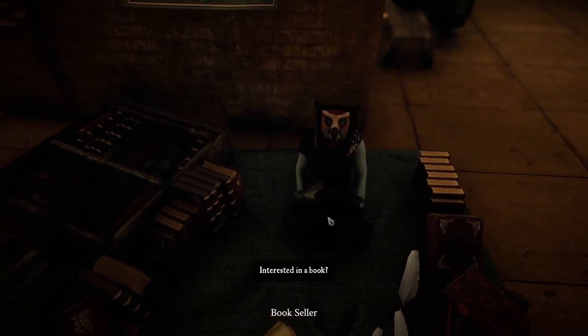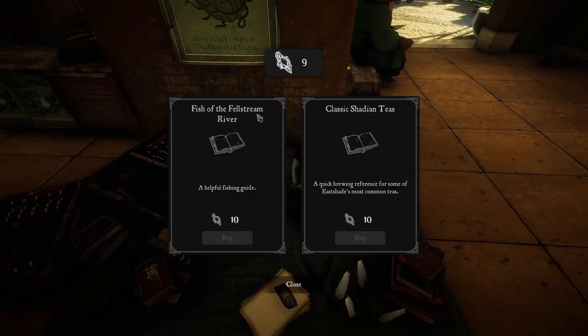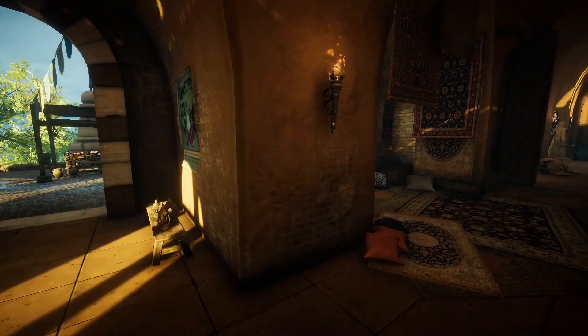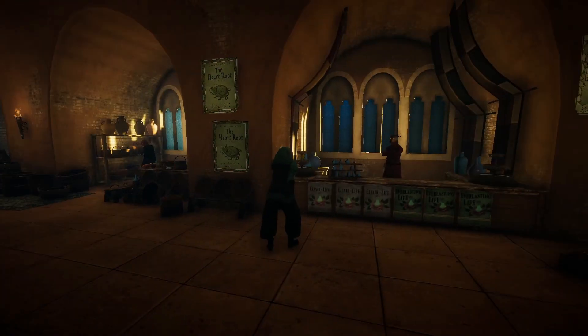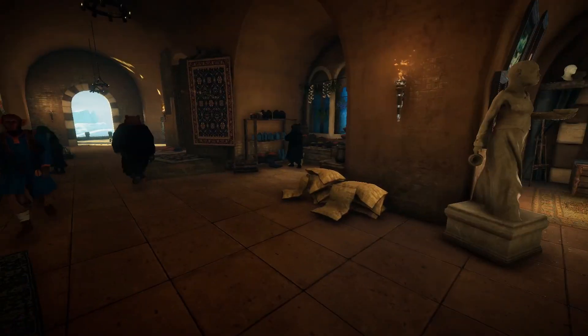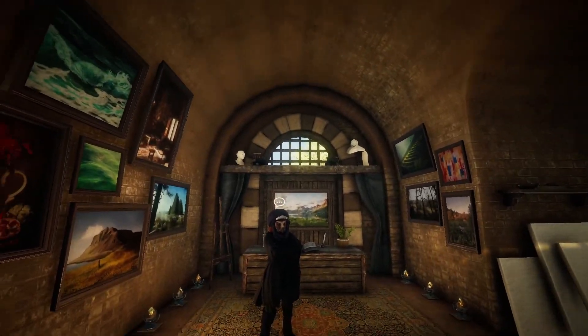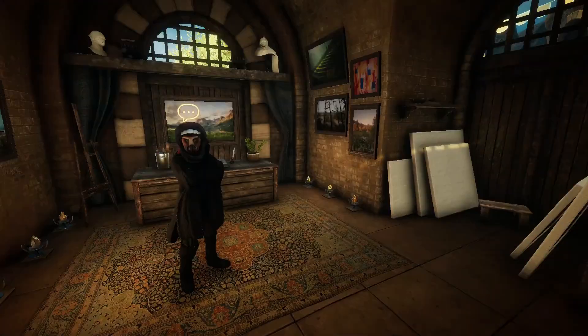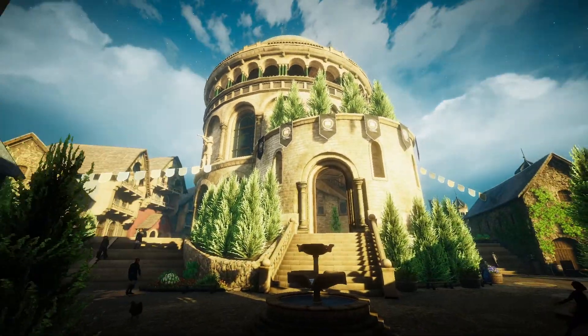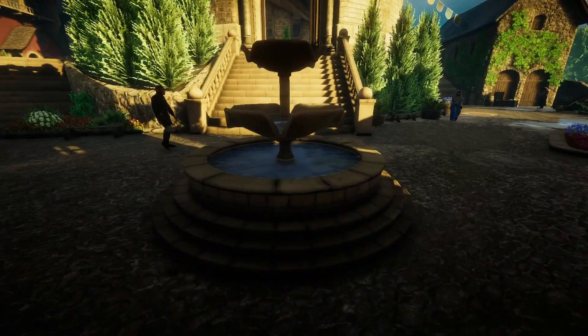Interested in a book? Yeah, let's look at your books. 'Fish of the Fail Stream River' — a helpful fishing guide — and 'Classic Eastshade Teas.' Nice! Alright, so I found the painting store, found where I can buy some more supplies and canvas — very useful. I think I'm going to end the episode here and investigate this tall tower next time.